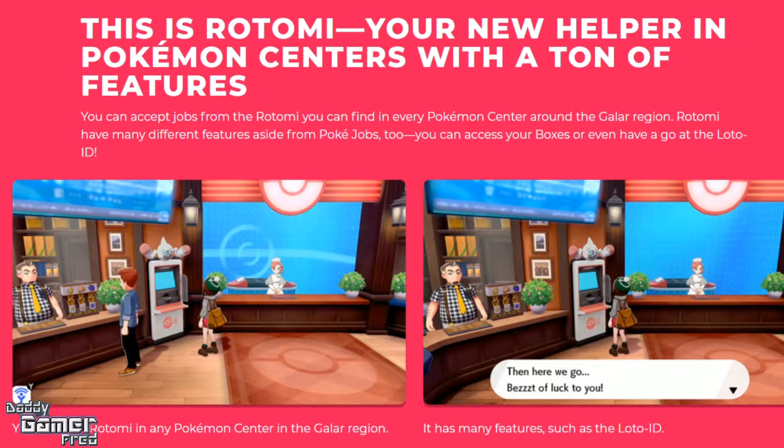Your new helper in Pokemon Centers has a ton of features. You can access Pokejobs from Rotom PCs found at every Pokemon Center around the Galar region. Rotom may also have different features aside from Pokejobs — you can access your boxes and have a go at the Lotto ID. They're bringing the Lotto ID back! Every Pokemon has a different ID number, and each day in the game a random number is drawn — if it matches, you have a chance of winning rare items.